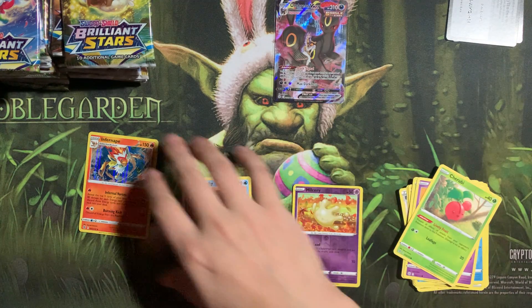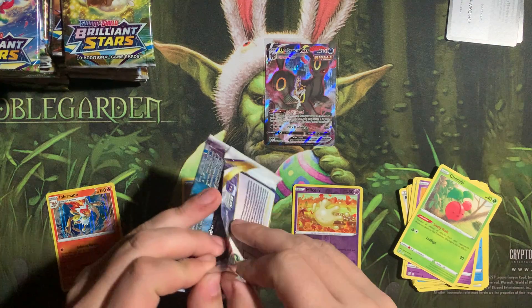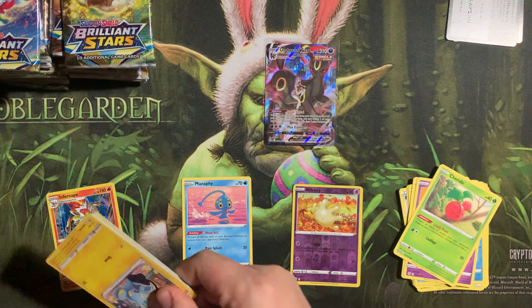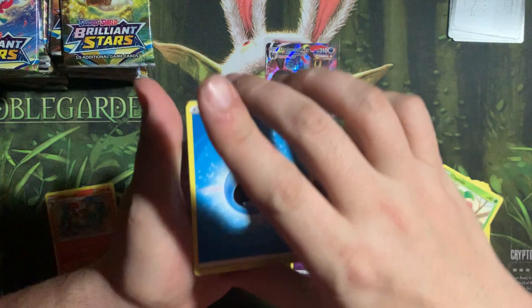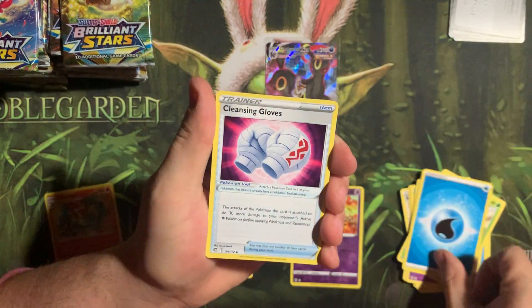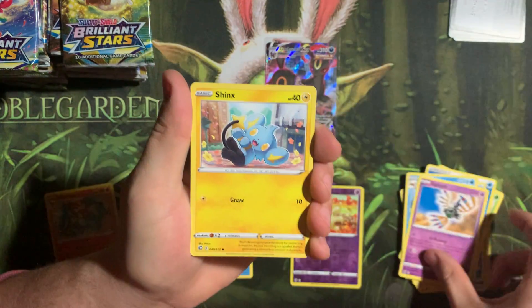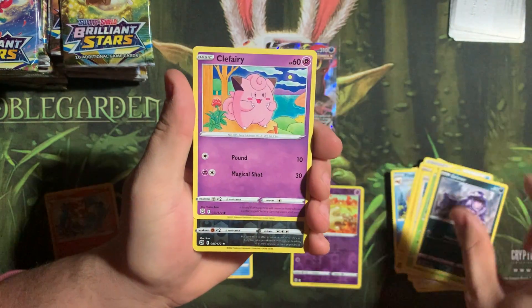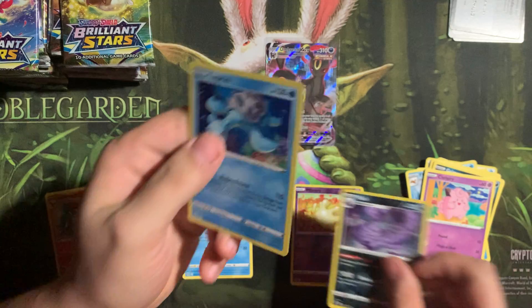As of the filming of this video, that is one of the more sought-after hits. So I'm absolutely happy with that, along with it being my favorite Eeveelution. Exegute, Grimer, Fairy, Muk, into a Lapras. I was watching Real Breaking Nate open his boxes for his millionth subscriber, and I saw that for the first time — I think that's such a nice Lapras artwork.